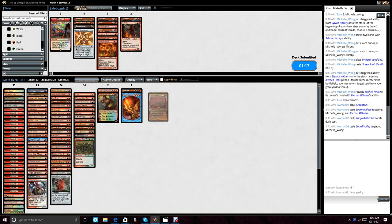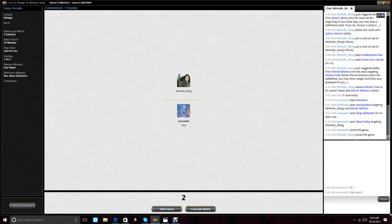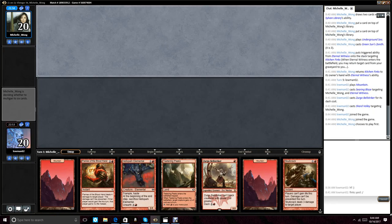Our board plan was pretty simple - a lot of non-basic hate. We've got the Blood Moon effect, we've got Price of Progress, we've got Magus of the Moon. We ended up cutting a Mountain because we're going to be on the draw, Incendiary Flow, and the Stigma Lasher. We also brought in Everlasting Torment. Took out Hellrider, Incendiary Flow, Mountain, and Stigma Lasher for this package right here.